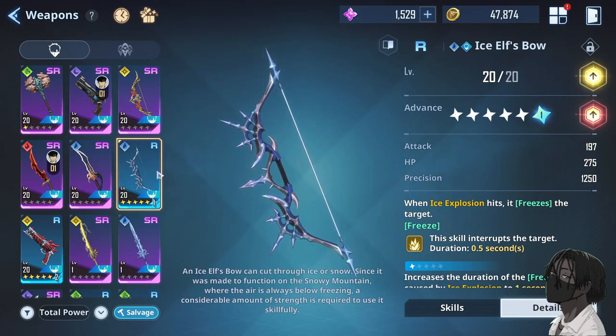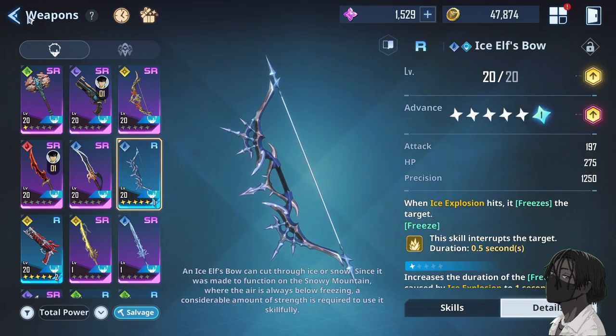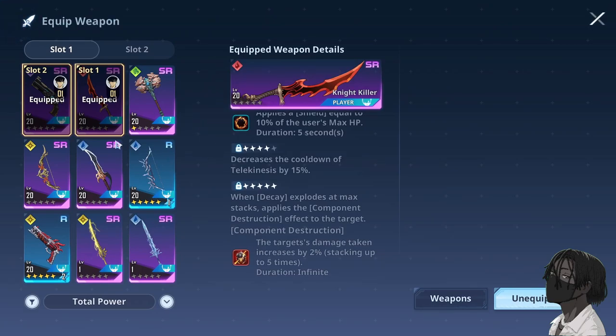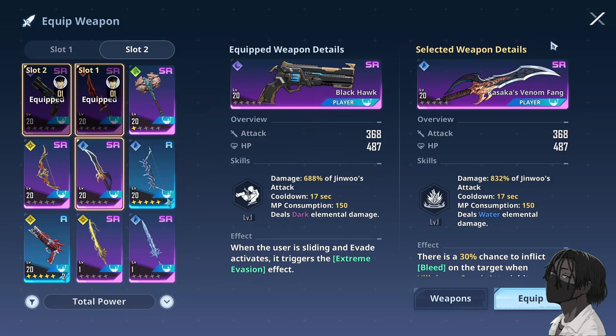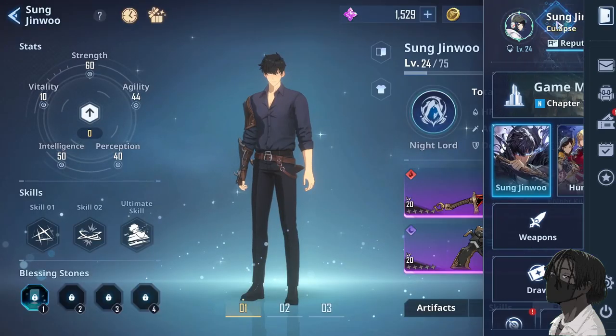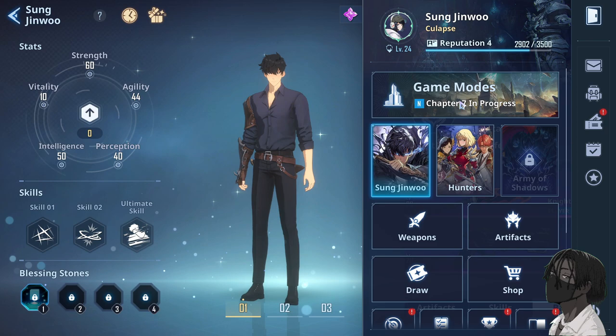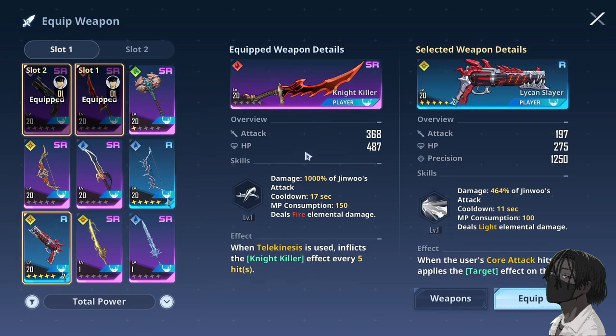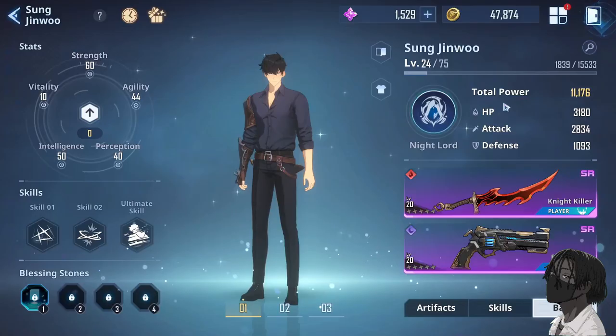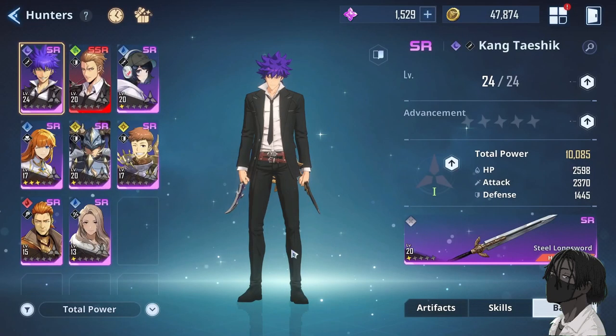Until your purple weapon is fully limit broken like a blue, you'll want to stick with blue. Unless you're spending money, you won't have a fully limit broken purple weapon. It takes a little longer to kill things as you progress. When you start the game you'll be breezing through everything, but around chapter five through the end of six going into seven, things ramp up quickly. Make sure you have weapons already at level 40 or level 60 if possible.